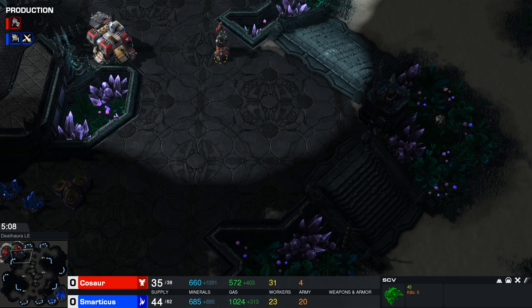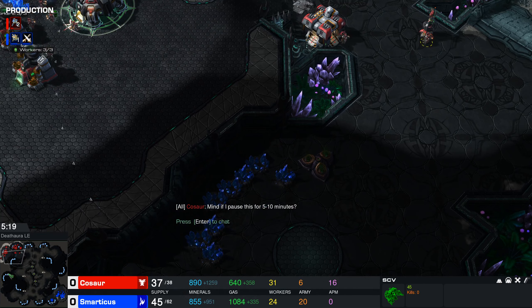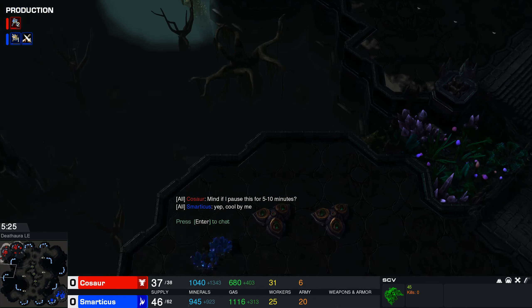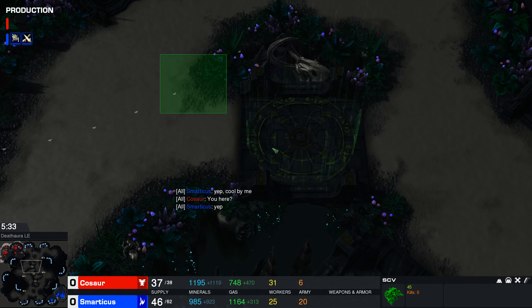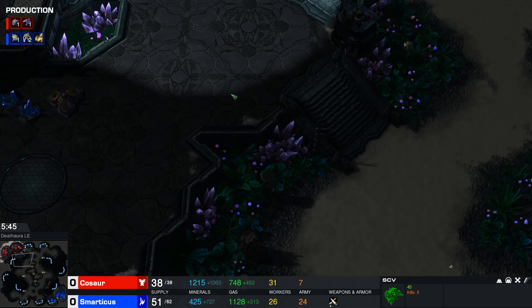When you go to place one of these down, have the worker ready and look at the mini-map - it will show you a ring of where is covered. In general, you want to build them in places where they'll cover regions so that you'll see incoming drops, incoming warp prisms, or incoming flying units coming to harass your stuff, or where it will cover areas so you'll see any army about to rock up and attack one of your bases.